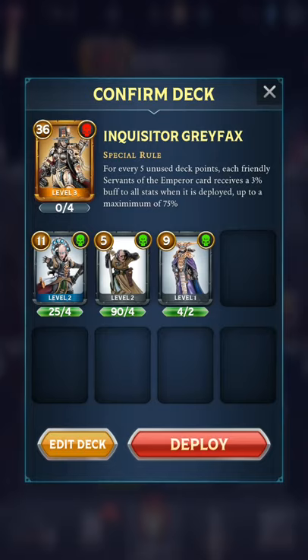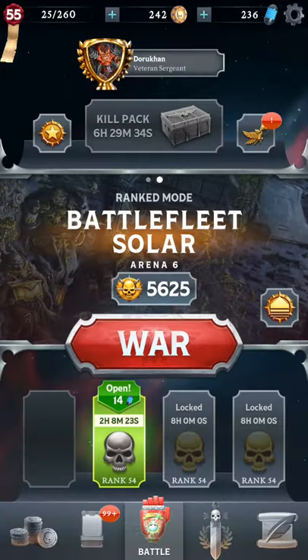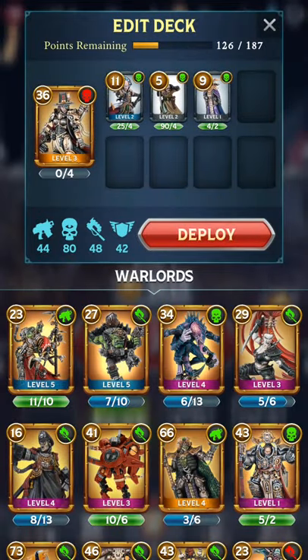So this is the deck I am going to use. It has 3 Psykers and also includes Grafax herself, making it a 4-Psyker team. I haven't added any healers or cards like Rejuvenate, Inspiring Presence, or Commissar Celik — because this Psyker also has Psychic Link, and including any non-Psykers is actually detrimental to him.